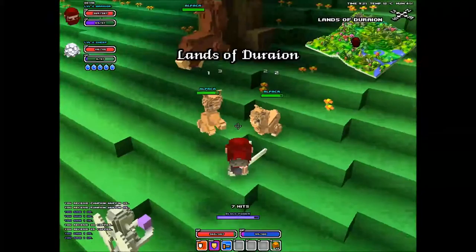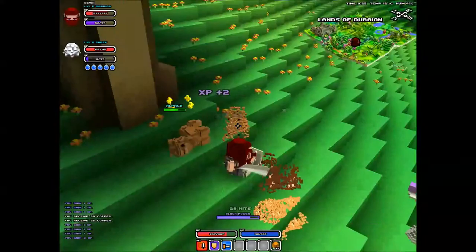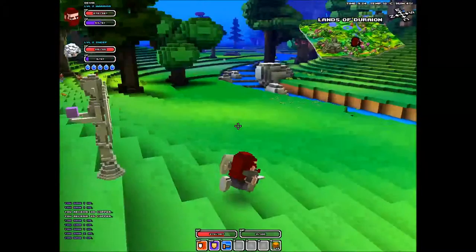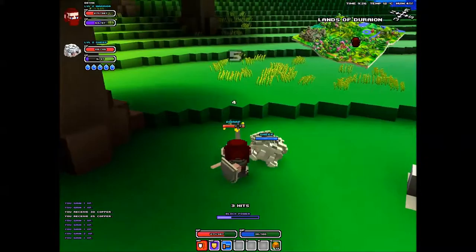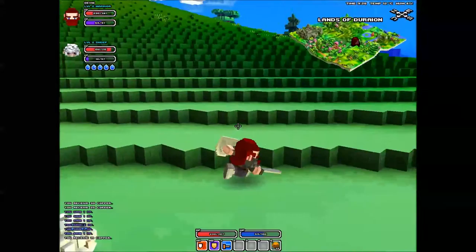All right, let's just start grinding again. Clearly we're not cut out for dungeons yet — we really need to upgrade our weapons and get some equipment. All these alpacas — killing them by the handfuls. Humanoids in this game are always way stronger than anything else. This guy's a wizard — let's try to take him down. Knocked him down — done, got him pretty well.